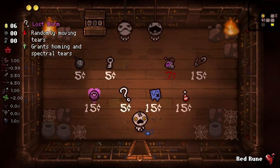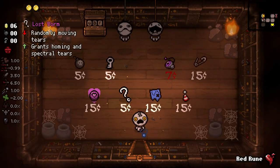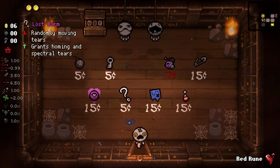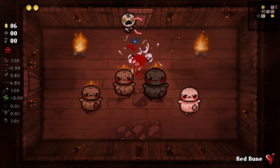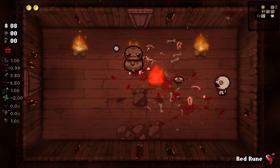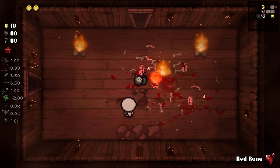We'll check our shop real quick. This is a pretty beefy shop - playing as this character, they do tend to be a bit beefier anyway. Lost Worm would be kind of crazy. Herming and Spectral, randomly moving tears - that does sound like a lot of fun. We'll have to see. So that's not great; I lost a few coins there. I kind of want my item room item, but we'll see what we end up getting here.